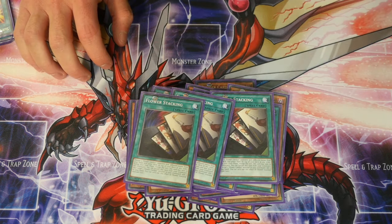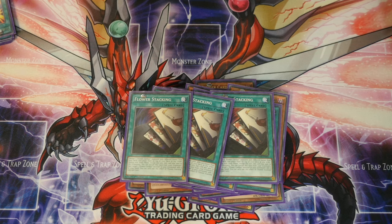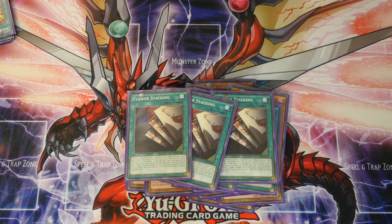Flower Stacking, three of — legally stack the top of your deck with three Flower Cardian monsters of your choice. Amazing effect that keeps your plays going, because when you get those 'with' cards you want to Flower Stack, stack your deck, play the 'with', special summon the next card and the next. It also has a graveyard effect: banish it from graveyard, target one Flower Cardian monster in your graveyard, add it to hand — once per turn, but you cannot activate this the same turn it's sent to graveyard. I normally search out Willow, add it to hand, special summon Willow, then use Willow's effect to shuffle a card back in and safely draw another card.